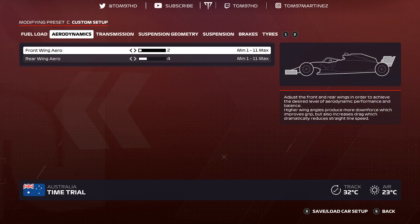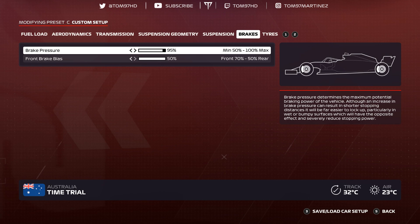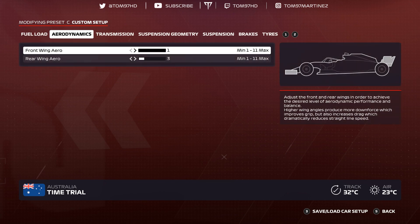Spa. Aerodynamics 2-4, transmission 50-50, suspension geometry negative 2.90 negative 1.30, 0-0-9-0-9-0-2-9, suspension 1-3-7-10-1-4, brakes 95-50. Tire pressures 23.4, 23.0, 21.1, 20.7.